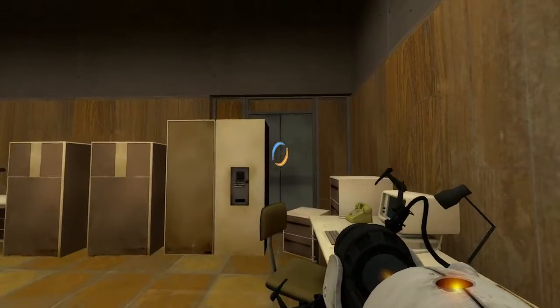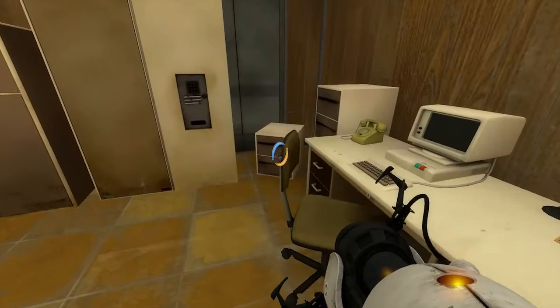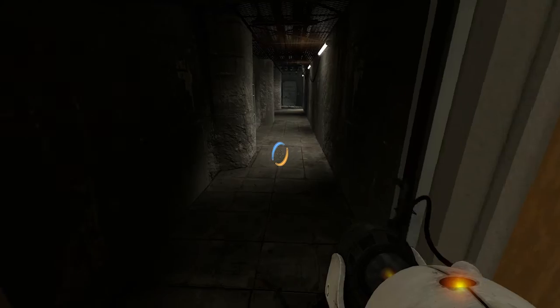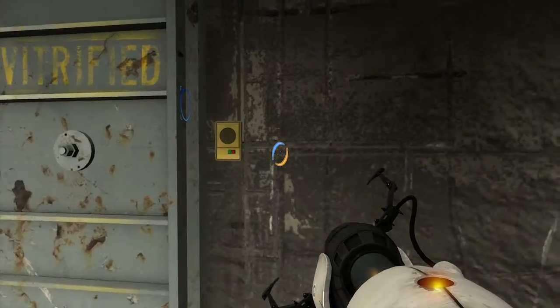And there's a secret door here. When you come in, first time I never even realised, because there's a box sitting there. What you do is just jump over the box. There you go, it opens up — secret easter egg. And there's an achievement in here.